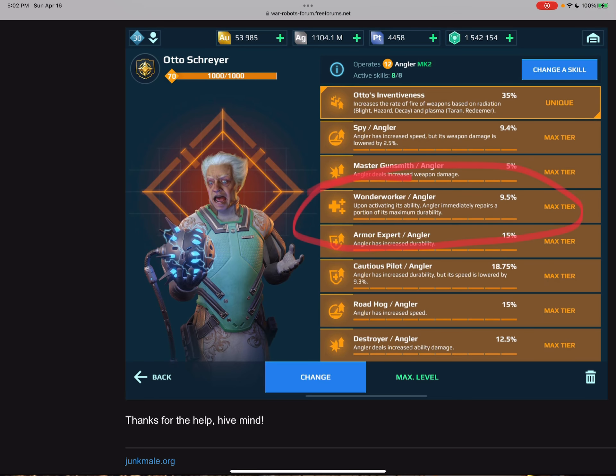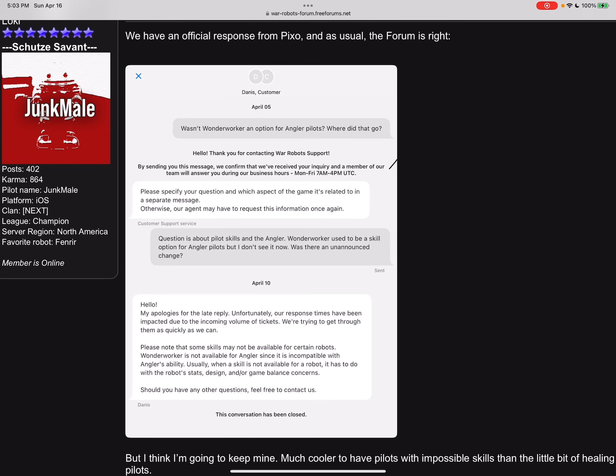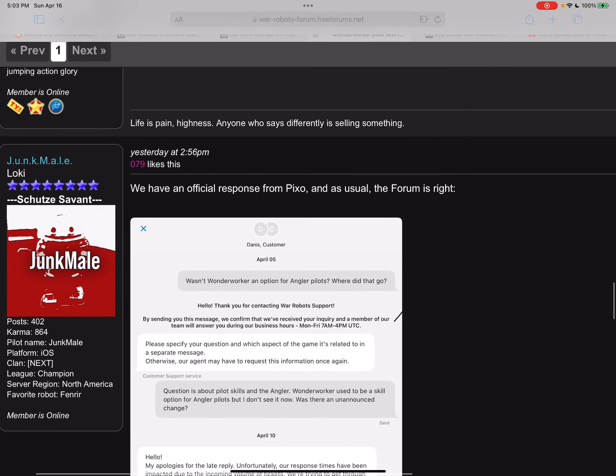I'm not removing these abilities because looking through the other options for Angler, the one I'd replace it with is Mechanic — and Mechanic does so little healing that I'm not sure it's worth it. Plus it's cool to have a pilot with a skill that's impossible. If you have Wonder Worker on your pilot you can choose between swapping it for something that actually has a function, or just keeping it as a fun little story. At some point the Angler is going to rotate out of the meta, and at that point it'll be much cooler to have the unavailable skill. Keep it — but you do what you want, because it's not working either way.